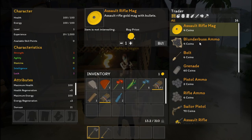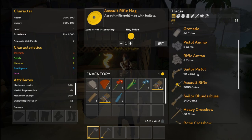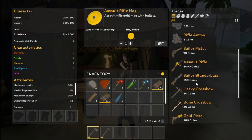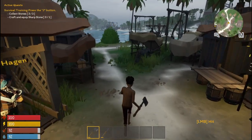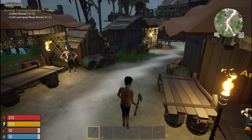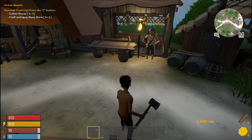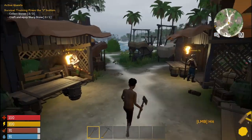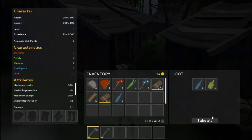Blunderbuss ammunition, bolts, grenades, pistol ammunition, rifle ammunition — so there's a sailor pistol and an assault rifle. How much is the assault rifle? 140 coin. I'm going to use Tab to exit out of the menu — it just feels natural to me.